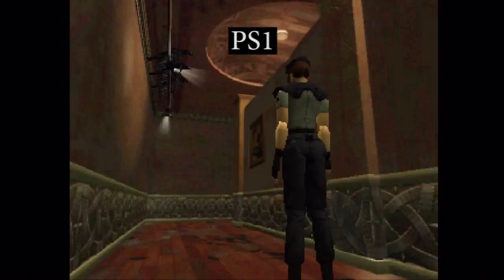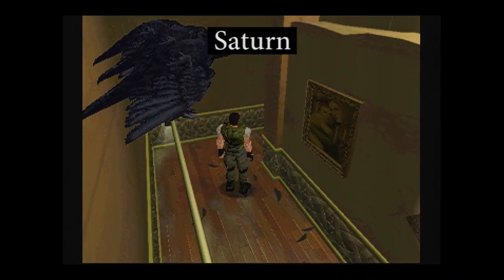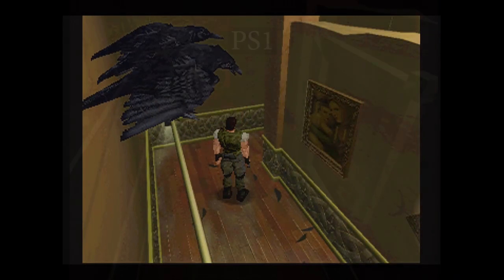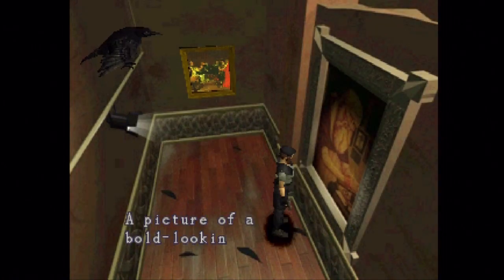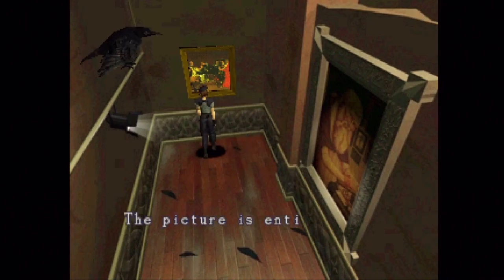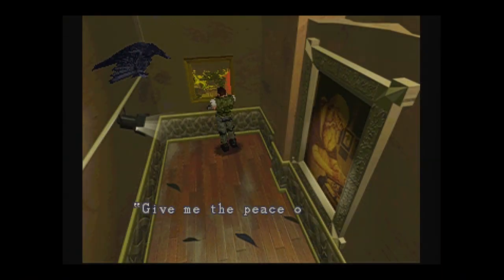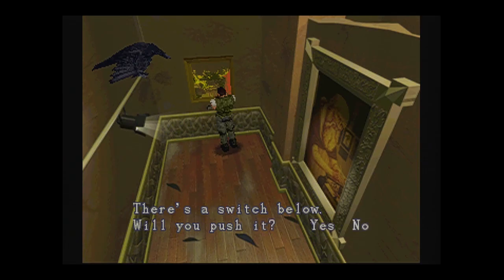Crows sound different too. Speaking of crows, one of the rooms they can be found in has a puzzle where you need to press buttons on paintings depicting a person in consecutive stages of life, culminating in a picture of death labeled 'The End of Life' in the PS1 version. On the Saturn, the picture instead says 'Give me the peace of death, and I'll give you the joy of life.' I'm not sure why this difference exists, as the point of the whole thing isn't changed — it mostly seems cosmetic, perhaps the difference between simply stating it's the end rather than directly telling the player what to do.